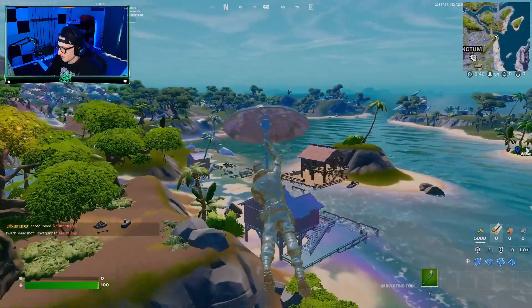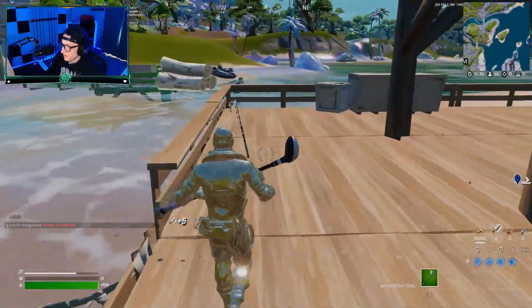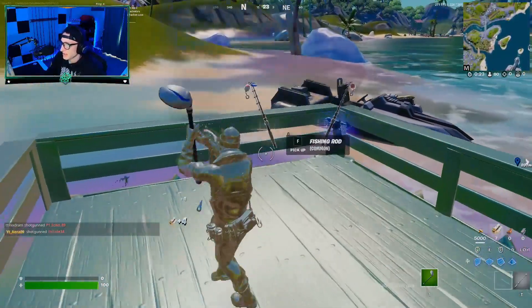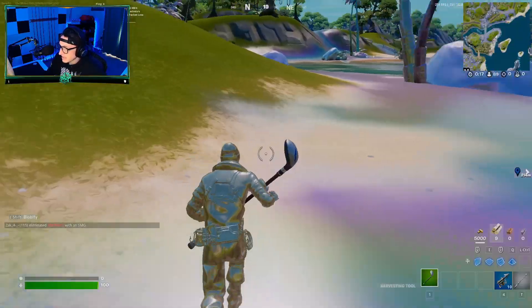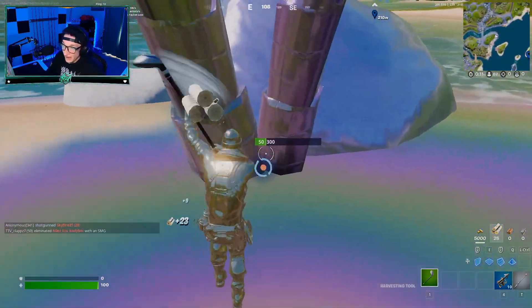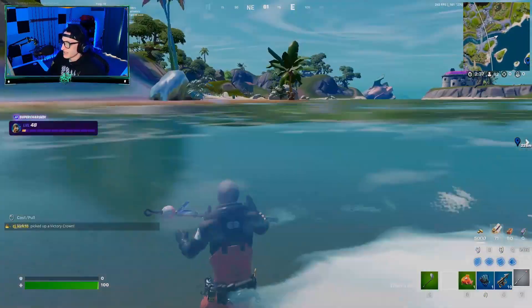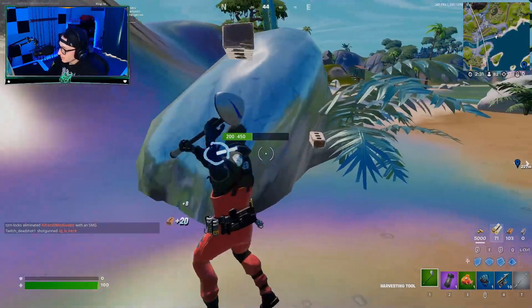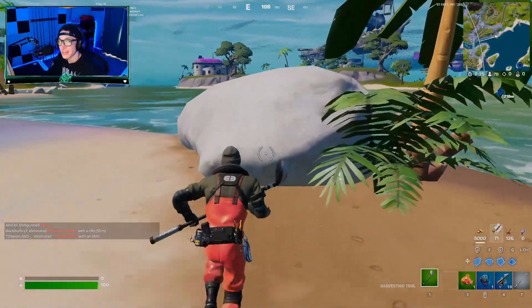We should have a pretty solid drop — we can land on a couple of these barrels and see if we can get a harpoon. The rules are pretty simple: just get a win off of only fishing spots. The only real rule is I cannot pick up anything but ammo or farm materials — everything else has to come from fishing spots. The problem last time was not the heals; I had plenty of heals. The problem was getting weapons, or at least half-decent weapons.